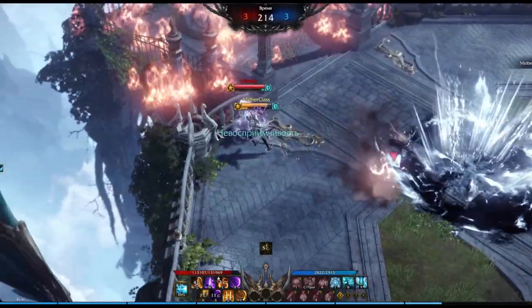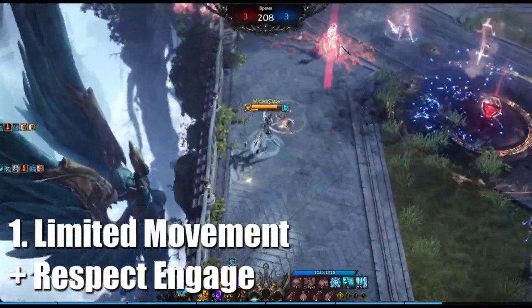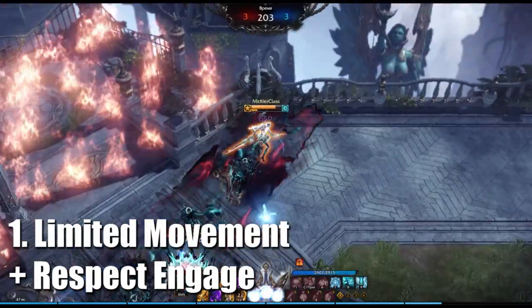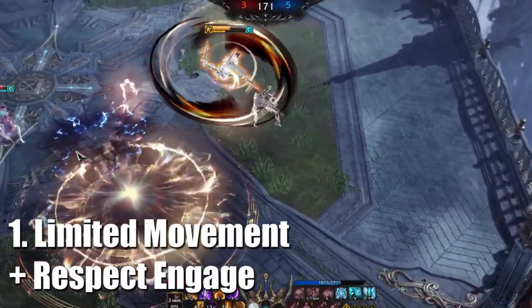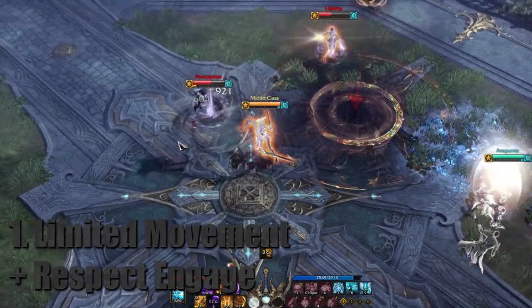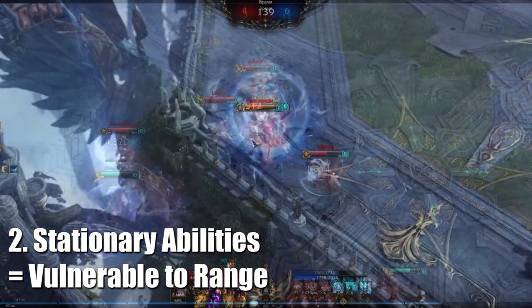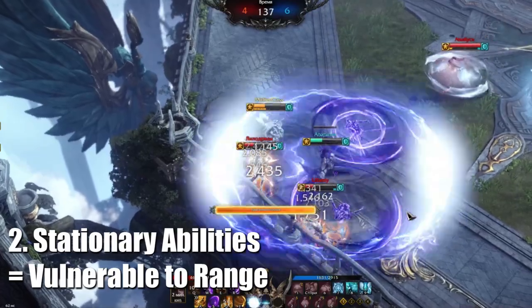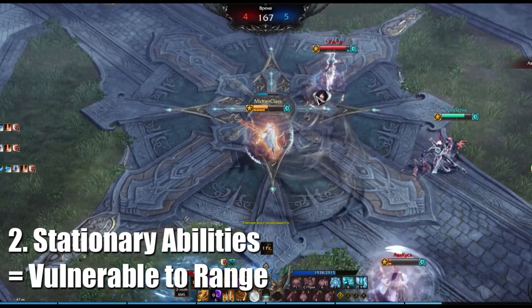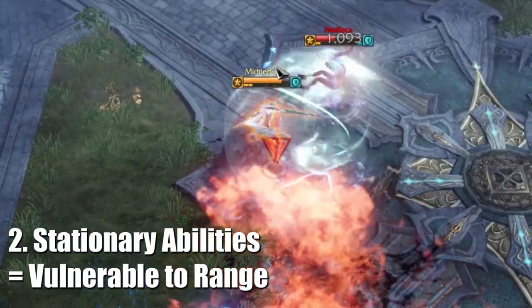Now you know basically every viable ability. Let's talk about how to actually counter it. Blade's movement is quite limited, unlike that of a Gunslinger or a Lancemaster for example. Keep track of Blade's only protected engage, which is Axle, and respect that ability's speed. Don't stand in the Blade's engage range if you have no defensive dashes or abilities available. Most of Blade's super armors and big damage tools are stationary and not easily cancelable. Keep track of the Blade's 7 second dash cooldown, as this is required to interrupt their own abilities most of the time. Ranged CC is the best way to deal with Blades and the best counter to those stationary abilities.